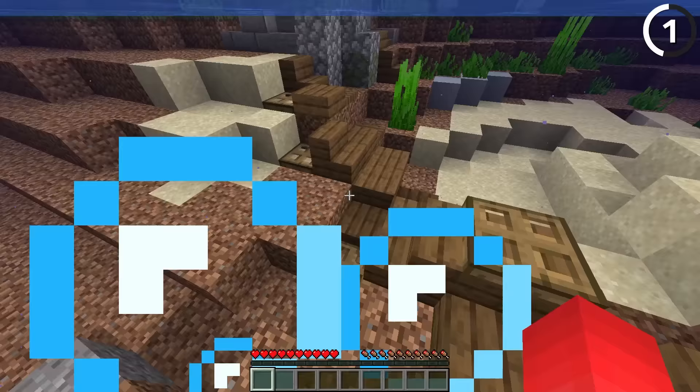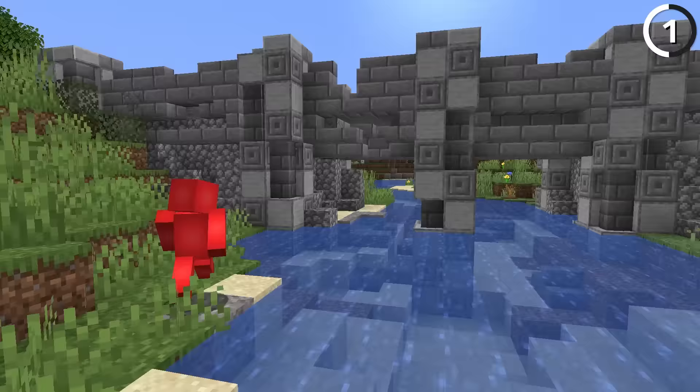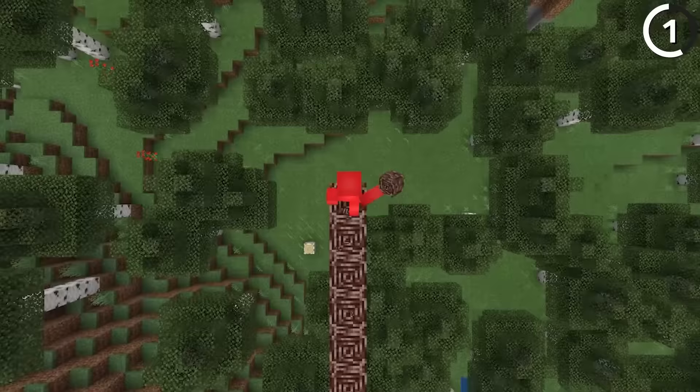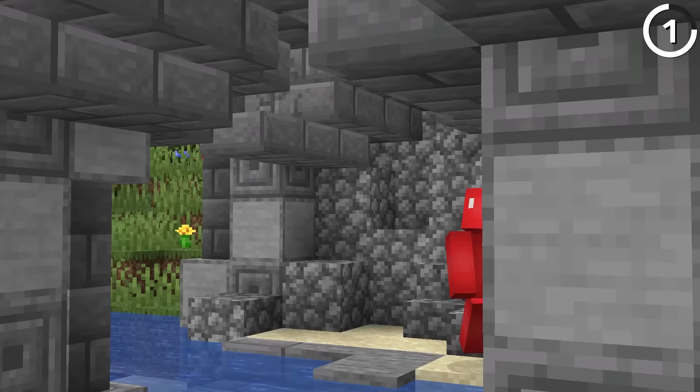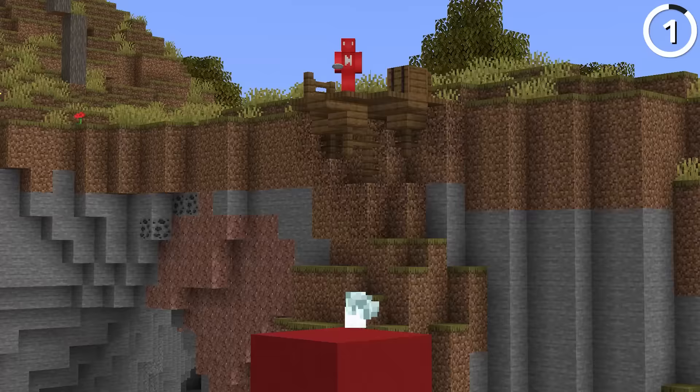Otherwise, if you do this without support, it's not gonna work. Which sure might help to make some of your bridges look better, but if you're someone who likes to speed bridge, especially in something like Bed Wars, I don't think you'll be able to do that anymore. After all, it's not much of a speed bridge if you have to waste time to build supports. So you're probably best to use something like an ender pearl to help you clear gaps.